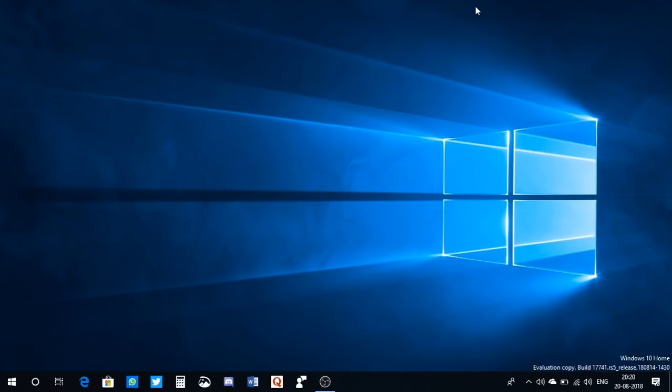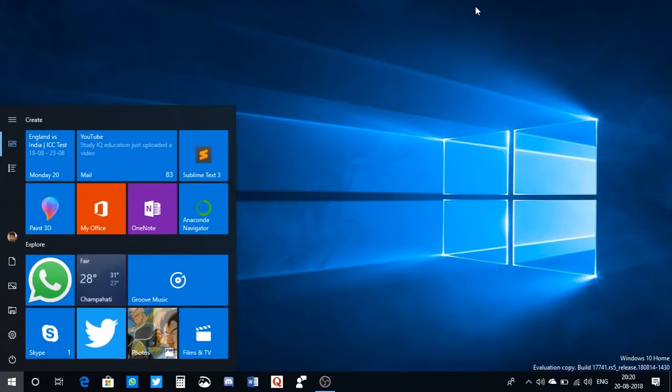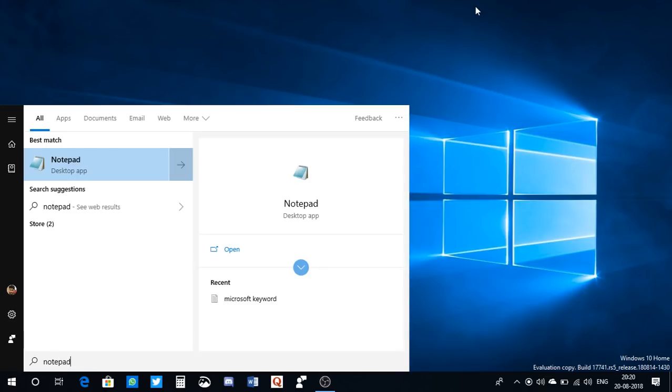My third pick is Cloud Clipboard. After a lot of waiting, Cloud Clipboard is finally a thing in Redstone 5. Let me show you how it works — let's first copy something. Let's launch Notepad.